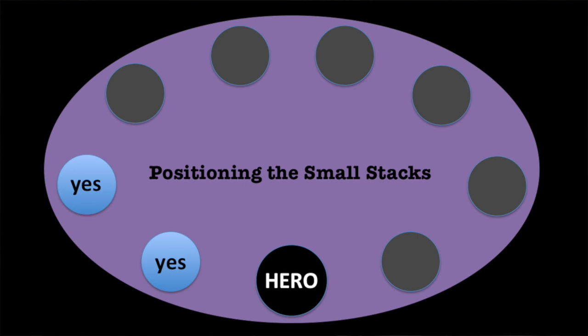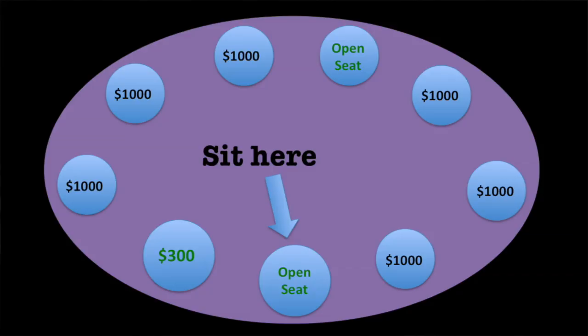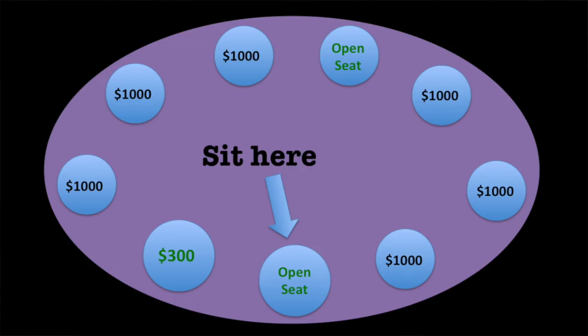I use stack sizes for seat changes in another way too. I want the small stack on my left because that's the most I can lose to that person who has the positional advantage over me. Let's say everyone at the table has a thousand and there are two seats open, but one player only has 300 — I want to be to the right of that person. Very often I've changed seats in the middle of a game to move to a seat that has one or two small stacks on my left.